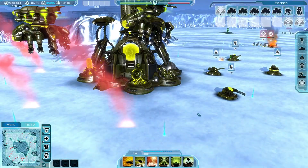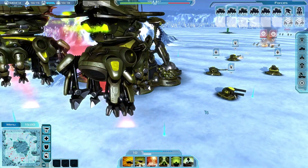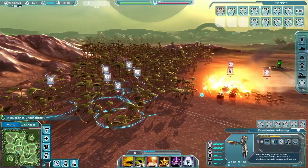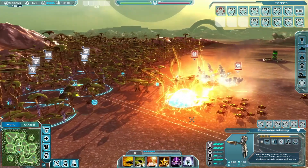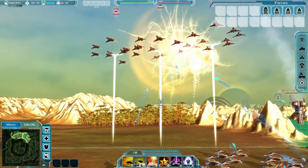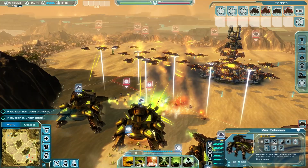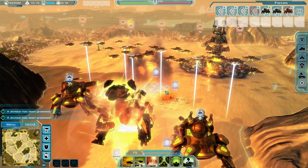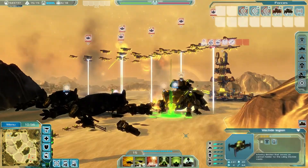Winning battles requires not just overwhelming your opponent with units. Smart use of unit characteristics, such as infantry able to use forests and ruins as cover, and units specifically dedicated to fighting other kinds of units, will be necessary to overcome your adversary. Your mighty colossi of war assault will be for naught if you don't provide anti-air support.